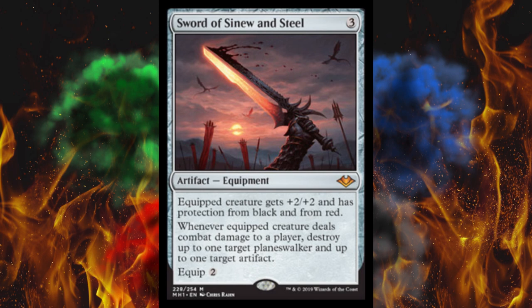Feel free to speculate what you think the other three swords will do. I have a feeling one might draw cards — one that's blue involved. I think we might have an enemy or ally flicker effect, possibly. I'm not really sure what else to expect, but it will probably be insane whatever it is. Thanks for watching, Wakanda forever. I'll see you guys next video.